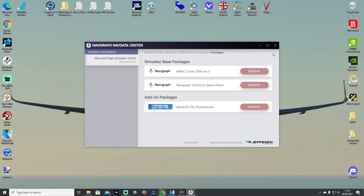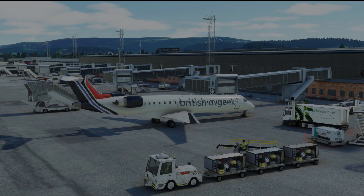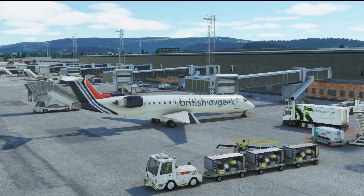So there we go, all of that is done. Let's go and take a look at what it all looks like in the simulator. In the sim, we've spawned at Trondheim - Aerosoft's Trondheim - in the Aerosoft CRJ 700 in the awesome channel livery, which you guys can get hold of via our Discord server exclusively.